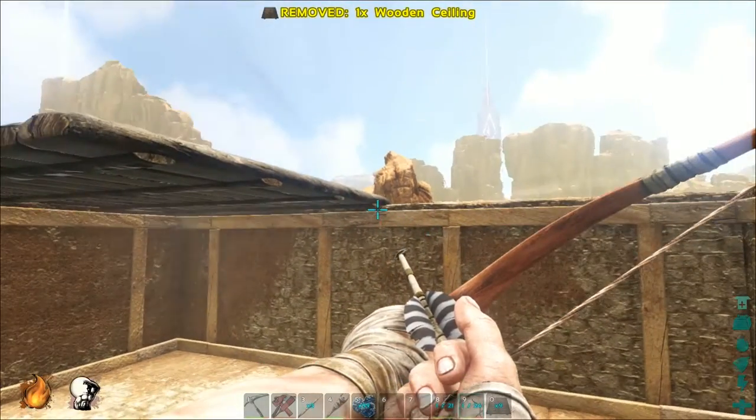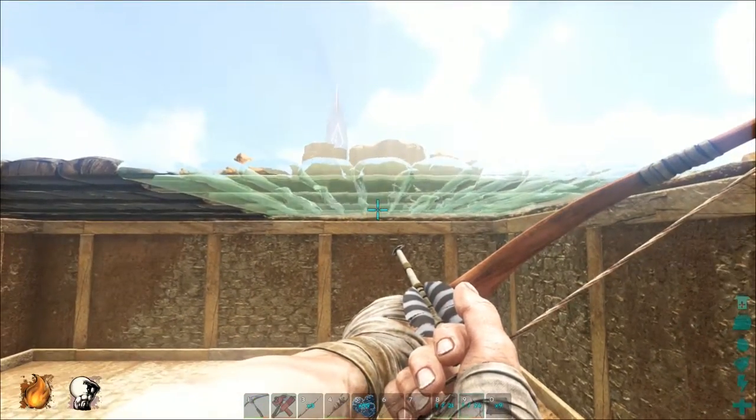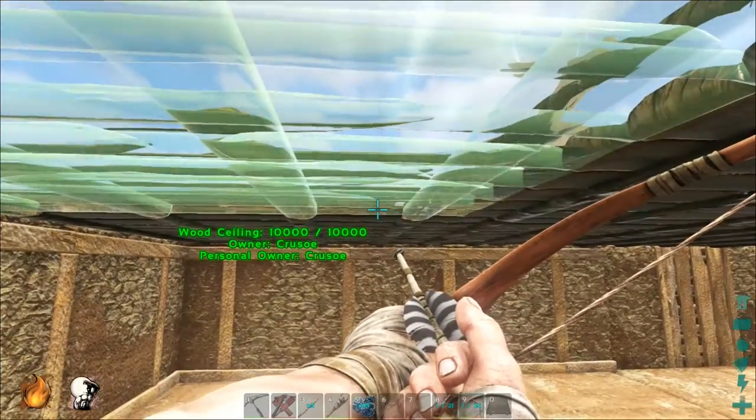The last thing you will want to do is add a ceiling to your build. These clip in much the same way walls do, just be careful as it is possible to place them halfway across a wall piece if you are not paying attention.